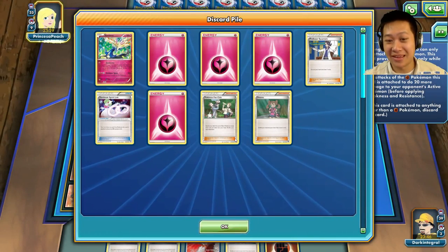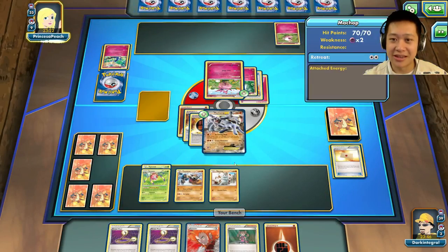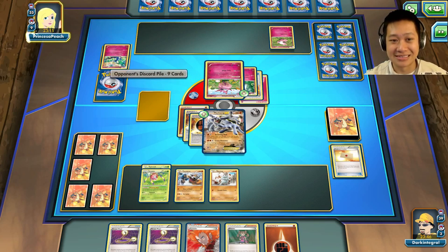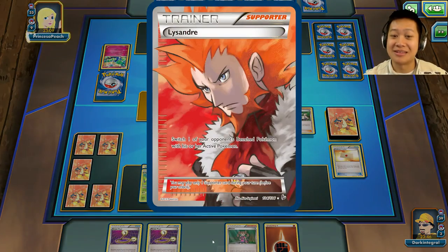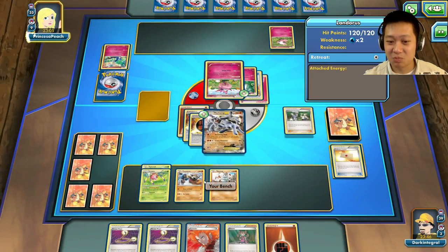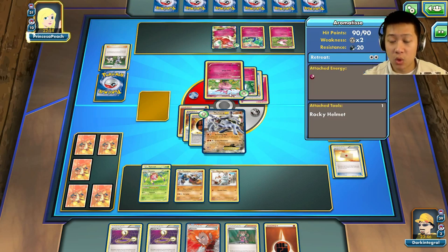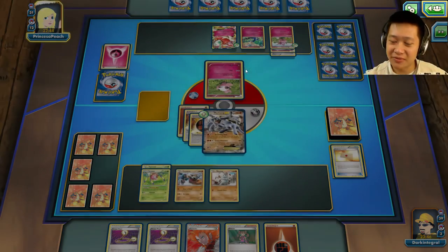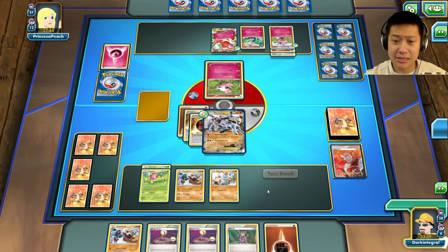She doesn't have her Gardevoir out yet. She should've just played Fan Club, got out her Gardevoir and started. Another Xerneas, and another Spritzee coming out trying to get another Aromatisse up, but there's no Gardevoir. Pokemon Fan Club — we're going to see Gardevoir, and we're going to see it get Lysander'd and blown up. Florges, Xerneas — still no Gardevoir. This thing is going to lose another energy. Why? Just transfer them to Florges. Let's go ahead and Lysander it out.